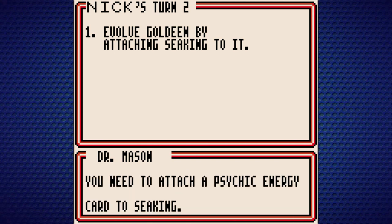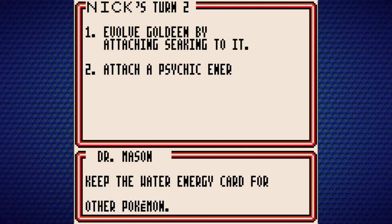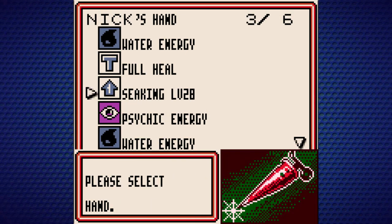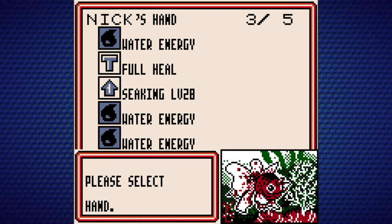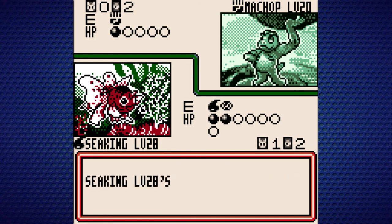We need to attach a Psychic Energy card to Seaking. Now you can use Waterfall. We still need to evolve it first. Alright, now we can use Waterfall, and now we're the ones going to be doing some big damage.